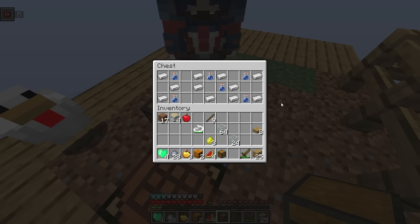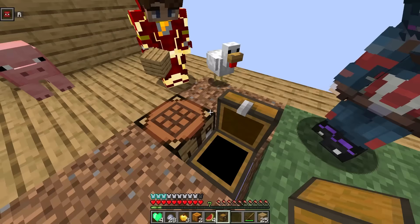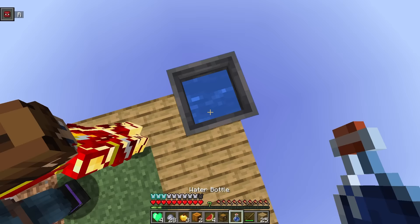We got iron and water bottles — 11 iron and six water bottles. We can't pour water bottles into buckets, we can only drink them. Wait, let's make a cauldron! We can put the cauldron down and fill it up with the water bottles. We can then use a bucket to take out the water from the cauldron.